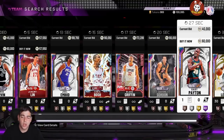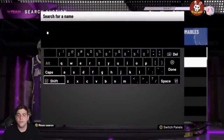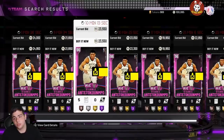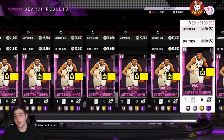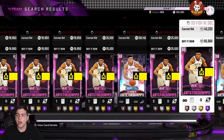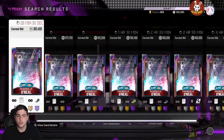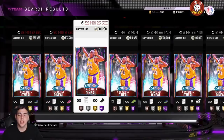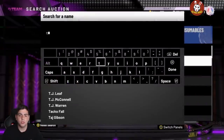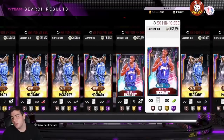Larry Bird dropped, Joel Embiid dropped a ton, Chris Bosh dropped a ton, Blake Griffin dropped a ton. So if you guys didn't sell your cards when I told you to when the market was inflated — I warned you, something was coming. Some rare cards did go up a little bit, like Giannis point guard. Galaxy Opal Shaq is finally starting to reach reality at around 700K — he's been at a mill pretty much the whole time.